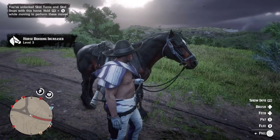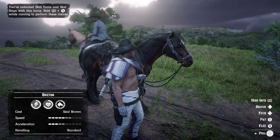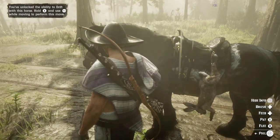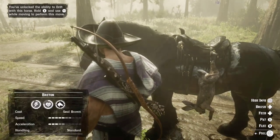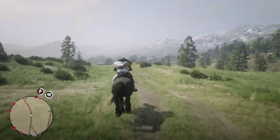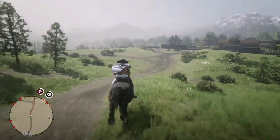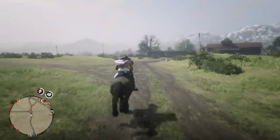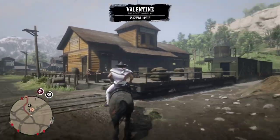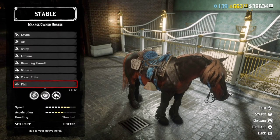You can see here the stamina bar is going up, and we hit bonding level three — almost topped out. I wanted that stamina bar to go up more for this mid-tier horse from bonding level two to three, but it did not go up as much as I desired. That kind of sucks for the seal brown mid-tier Breton. We then hit bonding level four, so I go back and test its endurance and speed — and I make it from the Dewberry Creek stable to Valentine, no problem at all.